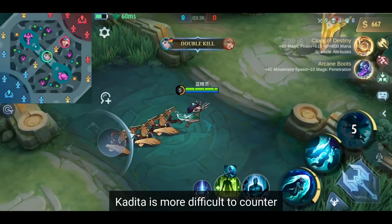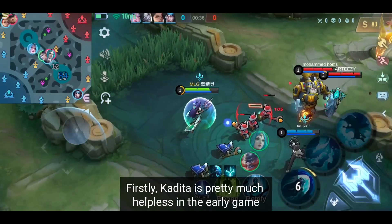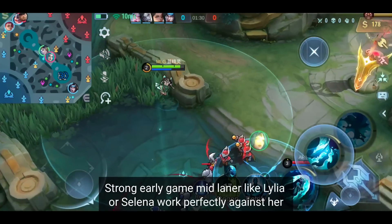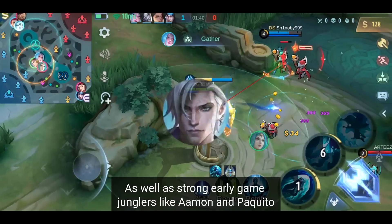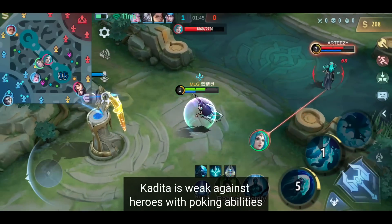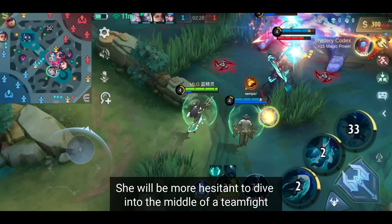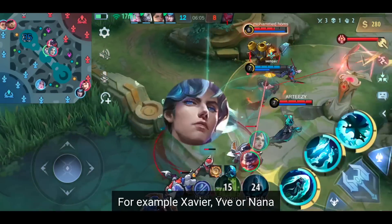Unlike other immobile mages, Kadita is more difficult to counter — but it's not impossible, and that's why you're here. Firstly, Kadita is pretty much helpless in the early game. Like many other mages, she really needs to reach level 4 before she can deal any significant damage. Strong early game mid laners like Lilia or Selena work perfectly against her, as well as strong early game junglers like Amon or Paquito. Secondly, Kadita is weak against heroes with poking abilities. Once her passive gets popped during the laning phase, she will be more hesitant to dive into a teamfight. So playing a hero with good poking abilities like Xavier, Eve, or Nana will annoy the hell out of her.